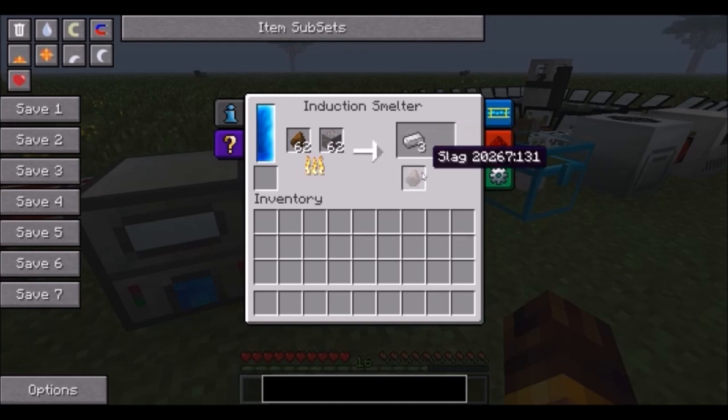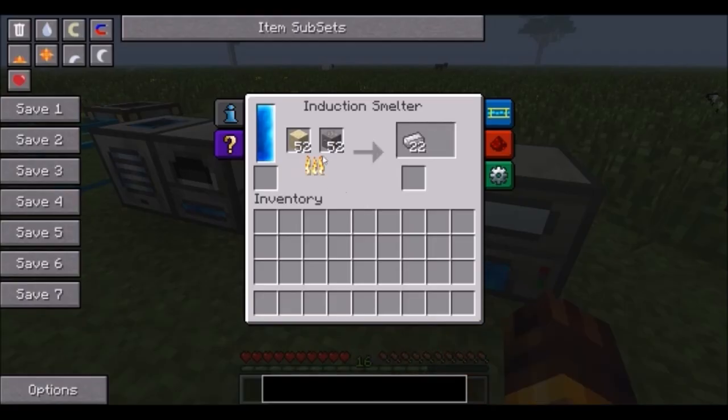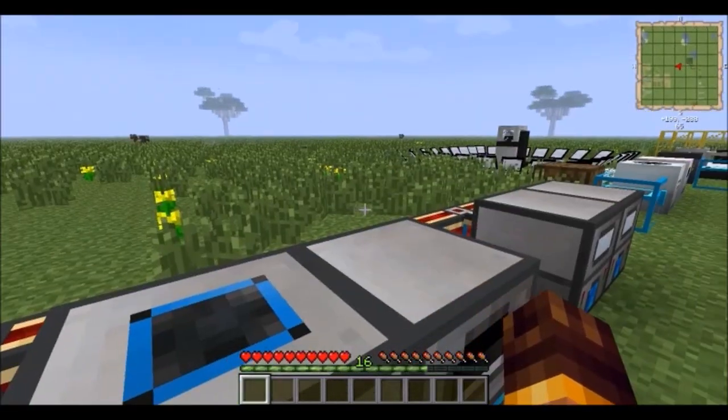Yeah, triple your output — just have a party. But you need a lot of rich slag. A smart way to do this is if you like having lots of gold, since lots of mods use gold, you can smelt all your other ores with sand and accumulate that 5% chance of getting rich slag, then use that to triple your gold ore output.